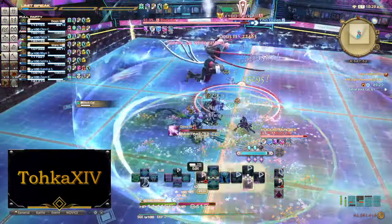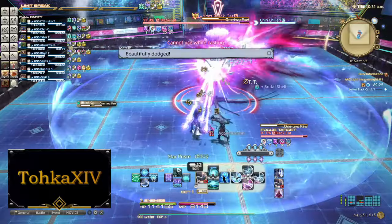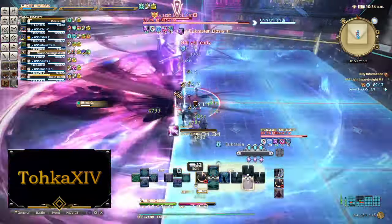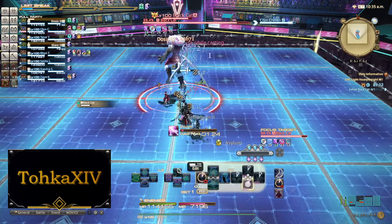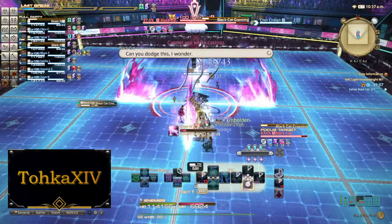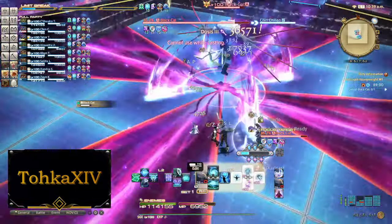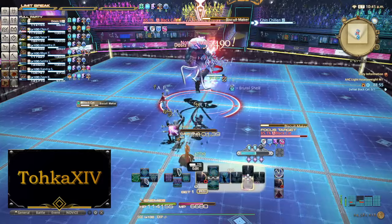What goes into making a fight that has players coming back for more afterwards? Today I want to go over what I believe an introduction to raiding should look like, and through that journey we'll determine what the five best introductory bosses in Final Fantasy XIV raids are. When I say introductory bosses, I'm talking about fights like Proto-Carbuncle, Caduceus, Cloud of Darkness — basically the first fight within any given raid tier, and specifically on Savage or equivalent difficulty.